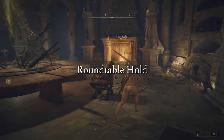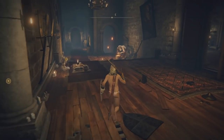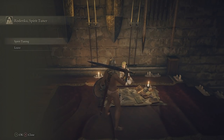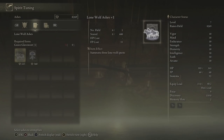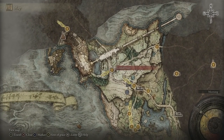When it loads you back in, Rodrika is no longer by the fireplace. She has moved over here — talk to her. After the dialogue, we can now do spirit tuning. You will need Grave Glovewort, but you've basically just opened up the ability to upgrade your spirits. Come out of here, go to your map, and fast travel back to Stormhill Shack.